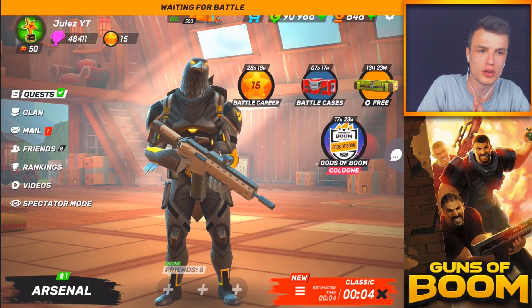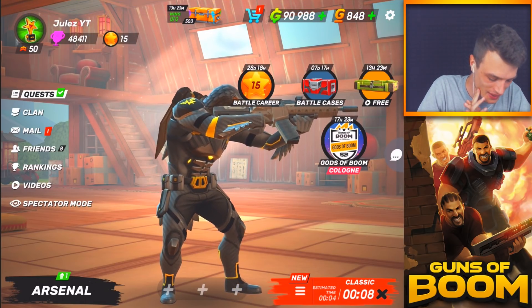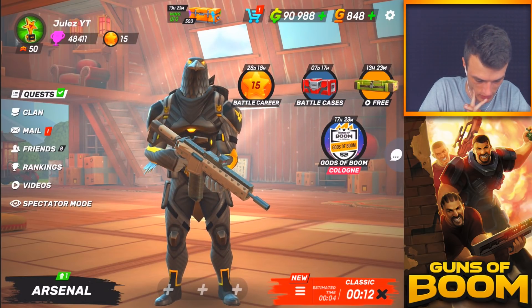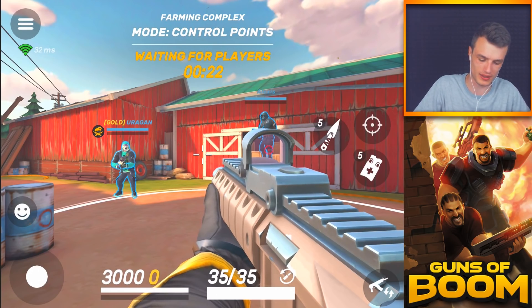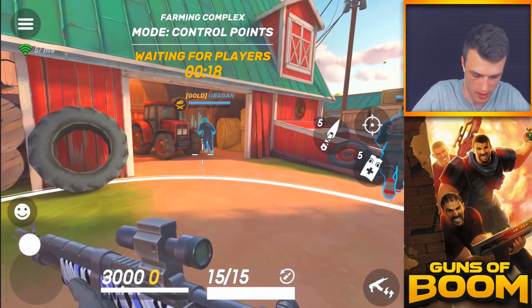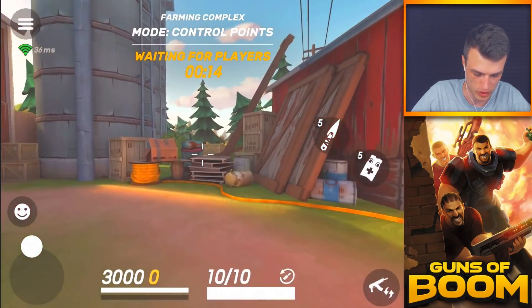That's what we're gonna pick for this round. Let's start the match and see where we end up collecting our victories — basically, which map we're gonna play on. After a couple of seconds we'll see. Game loaded, I'm excited! We're gonna play on Farming Complex — that's amazing, I love this map! We can go absolutely ham in here, just gotta be quick with switching weapons.